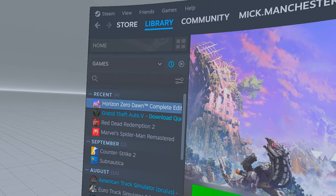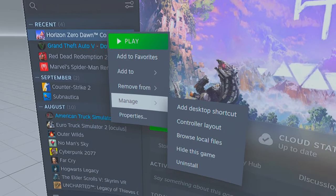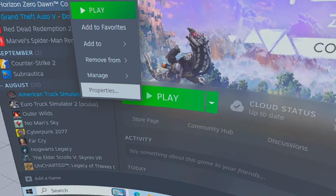First of all, select Zero Dawn in your Steam Library, scroll down to Manage, scroll over and down to Browse Local Files.